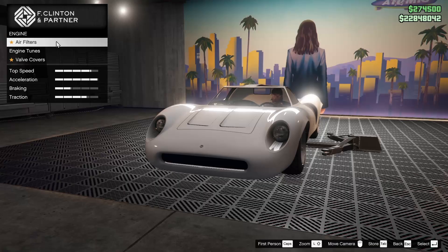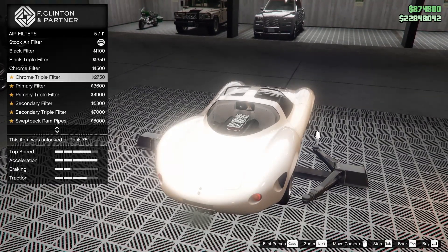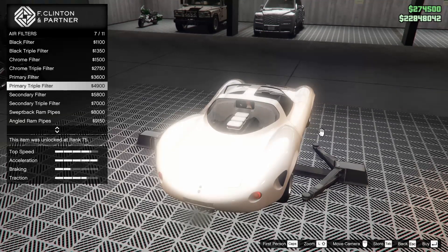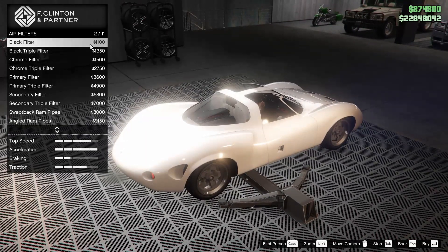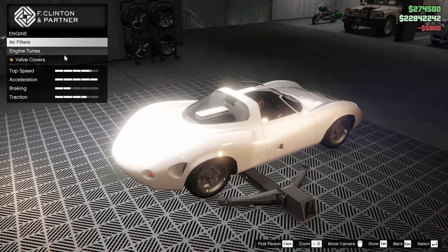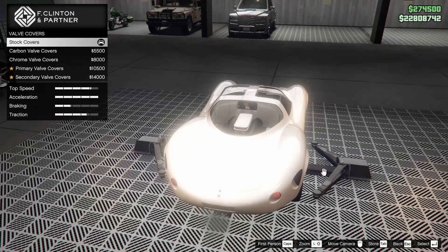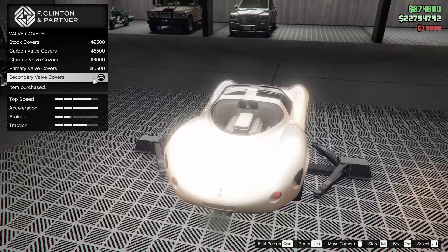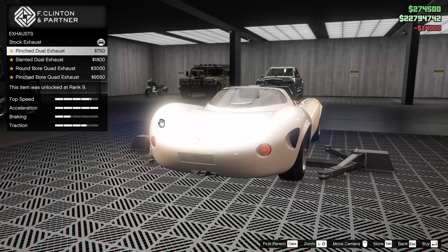Next up, we're going to see what we can do to the engine — and it's more than just a tune. We got some air filters, so let's take a look at all of these and see which ones we want to go for. We got some painted ones. I think the black filter looks pretty cool, but maybe we should go for the secondary filter. Let's go for the secondary filter. Engine tunes, we're going to go all the way up on that. For the valve covers, we can go carbon, chrome, primary, or secondary. We're going to go secondary to match up with the rest of the engine.